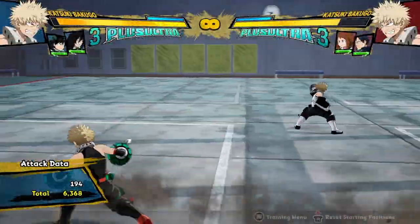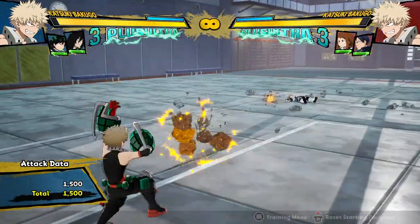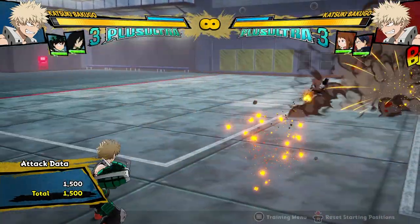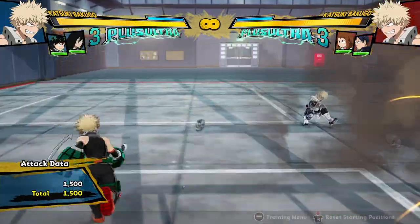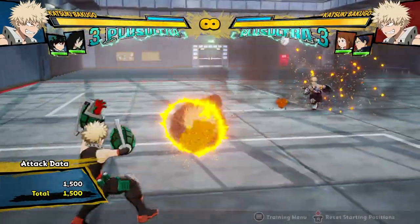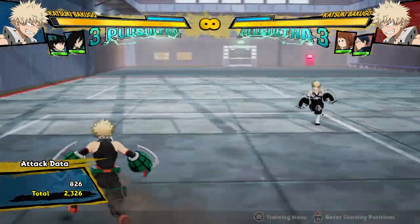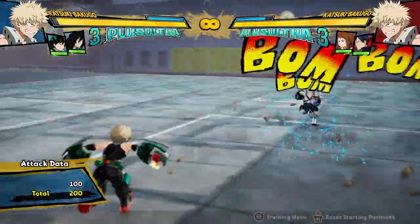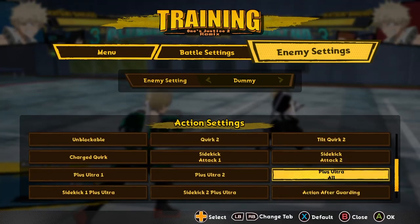That's basically Bakugo — he's got crazy pressure, crazy combos, he can keep himself safe, and he's got really powerful neutral now with being able to cancel his buttons into his Tilt Quirk 1. He also has really good setup games, whether it's on Meteor Blow for resets, or even after a normal combo when the opponent gets sent flying — throw one of these up and it's just waiting in front of you so they don't want to charge straight in. They removed his weird zoning and now he has to get up close and go for his combos, mix-ups, and pressure.